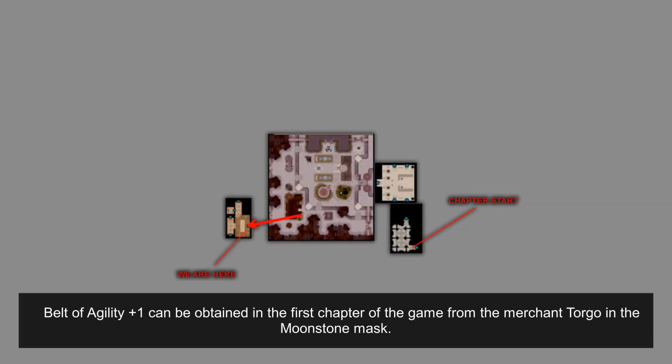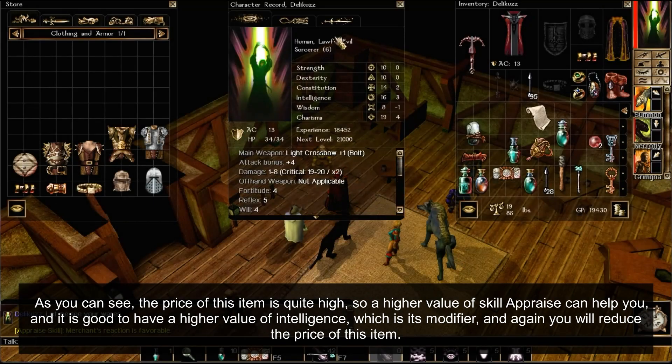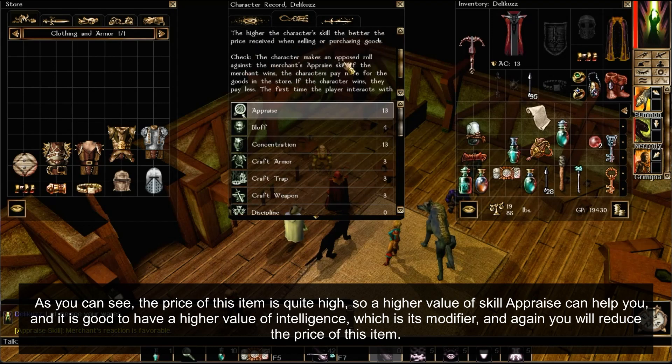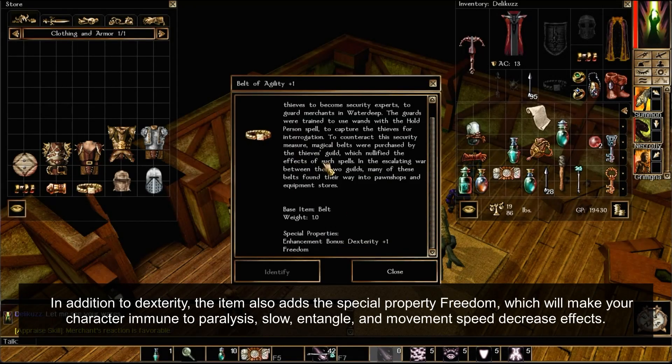The Belt of Agility plus one can be obtained in the first chapter of the game from the merchant Torgo in the Moonstone Mask. As you can see, the price of this item is quite high, so a higher value of the Appraise skill can help you. It is good to have a higher value of Intelligence, which is its modifier, and again you will reduce the price of this item.